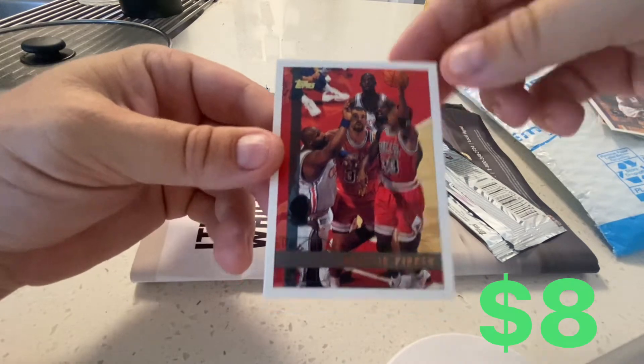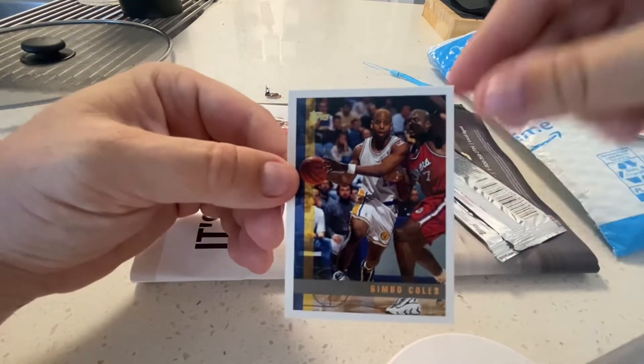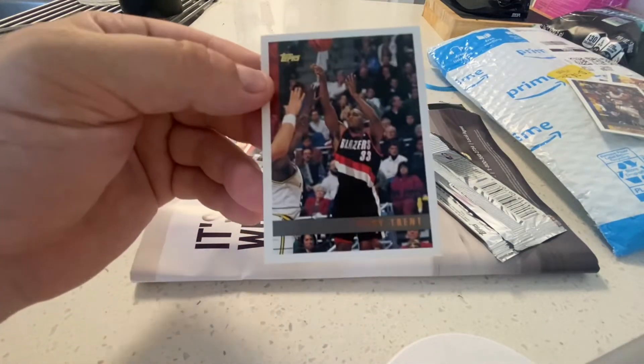Scottie Pippen — this is during the Bulls run, this is a good card. Bimbo Coles. And a Gary Trent. All right.